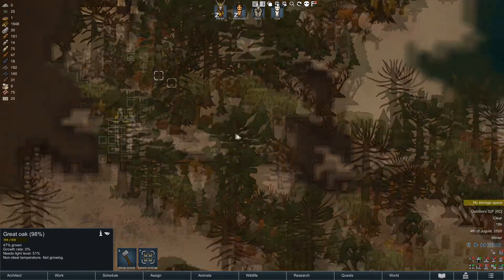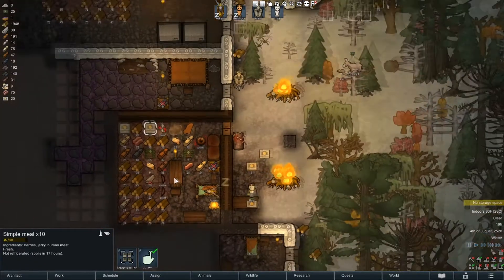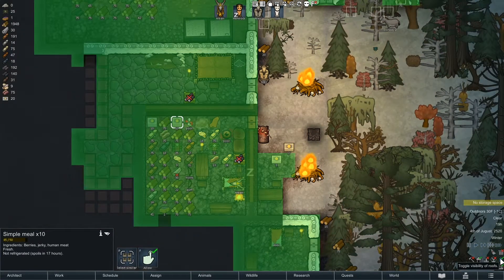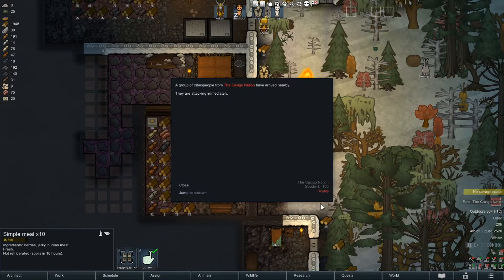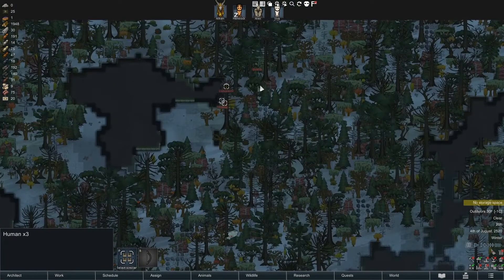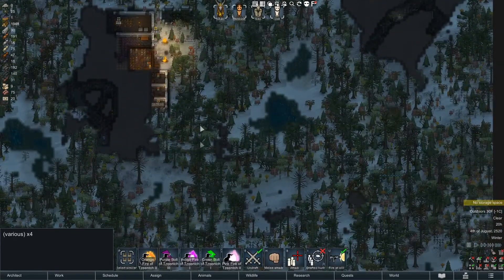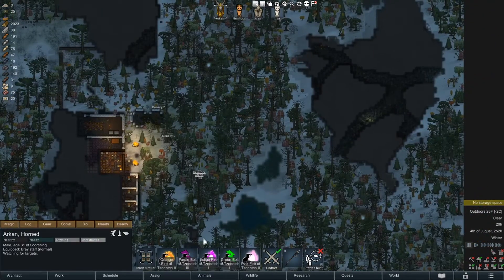They're flubbing construction like nobody's business. How are we doing for meals? We have plenty. I'm gonna have to set up some kind of cooler again like I did last time — it worked out really well to leverage winter air. Why do we keep getting raided so much? Oh shit — there are five bros coming in. That's problematic, but Arkin should be able to account for two of them really quickly by himself with that purple bolt we're gonna blast their asses with.